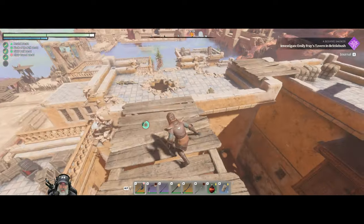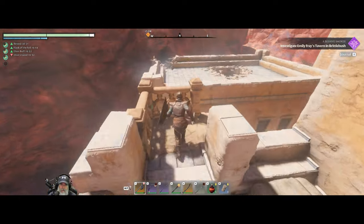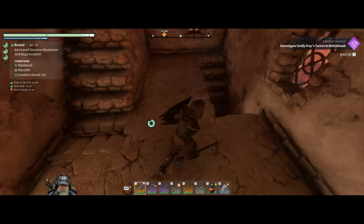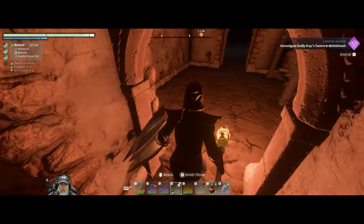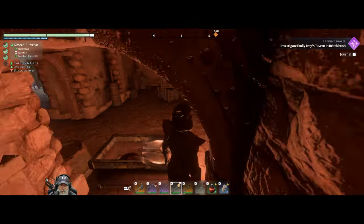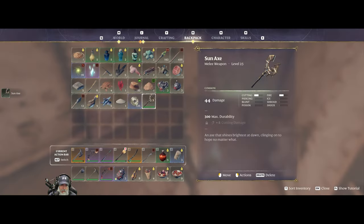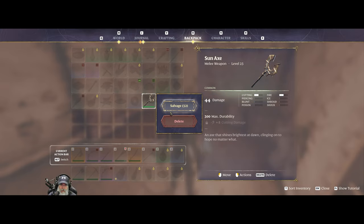Got a big mill wheel up here. Let's drop down into here - are we fully healed in case we run into more of those exploding bugs? We are. I'm kind of low on glowing potions so I'm using the torch for now. A sun axe - oh my goodness, look at the damage on that sucker! 44 damage - could upgrade it with eight more cutting damage but we lose all this other stuff. We'll go ahead and salvage that too then. It's a nice axe though.